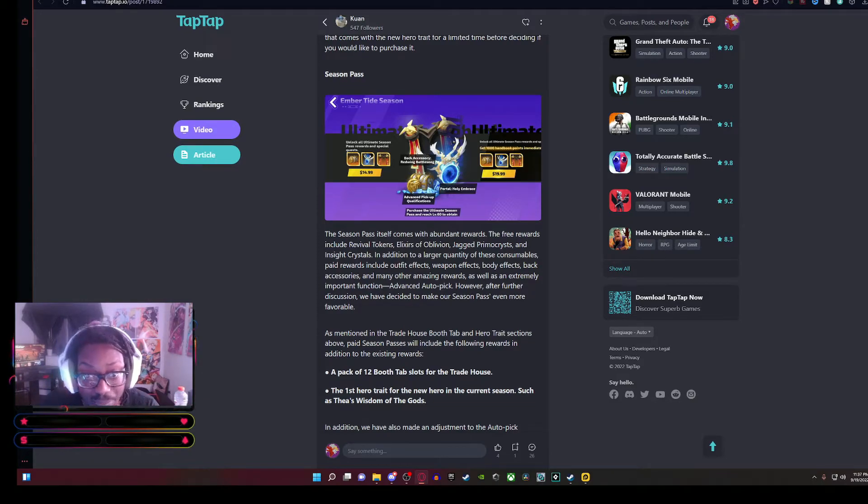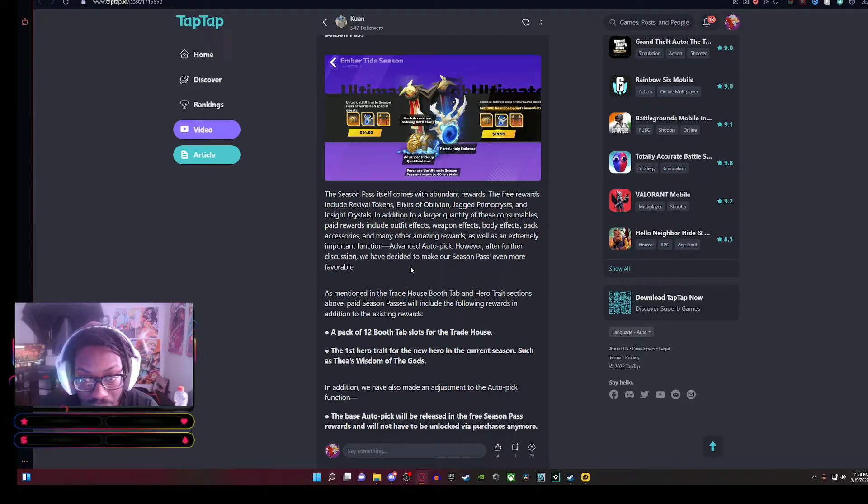Now let's talk about the season pass. They said the season pass will include rewards like revival tokens, elixirs of oblivion, jagged primo crystals, and inside crystals — with the jagged primo crystals and inside crystals helping specifically with summoning. The inside crystals basically give you a free summon throughout the entire season pass. They're also including a larger quantity of cosmetic rewards including outfit effects, weapon effects, body effects, back accessories, and many other things.